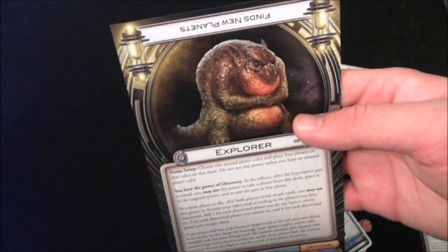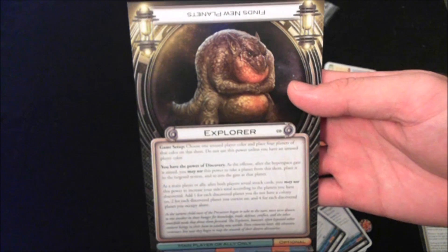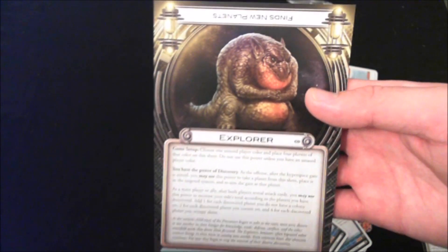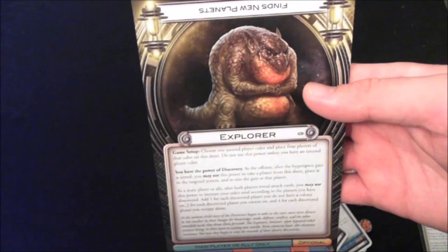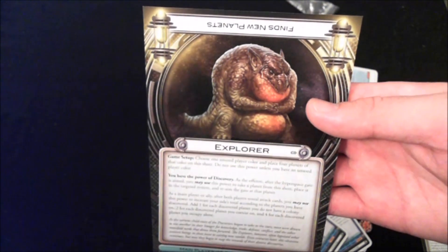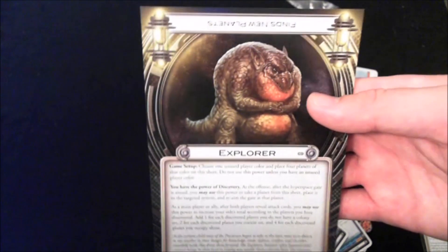Number 7 is the Explorer. Whenever you would have an encounter in someone's system, you can put out an unused player planet into that system and try to conquer it just like any other planet. It's undefended since your opponent has no ships there, and it counts as a foreign colony for you. The more discovered planets you have, the more bonuses you get in future encounters against undiscovered planets.